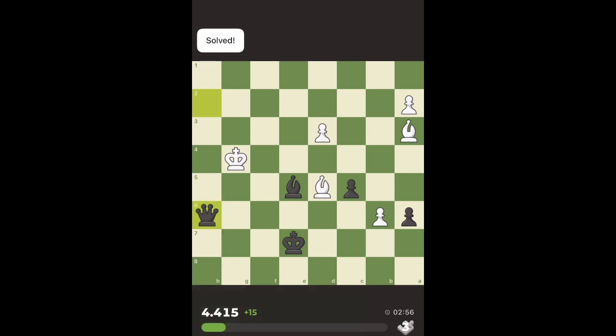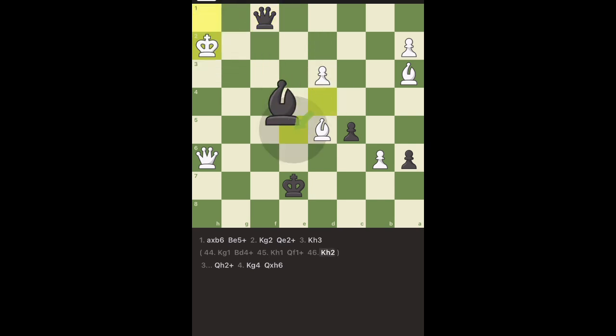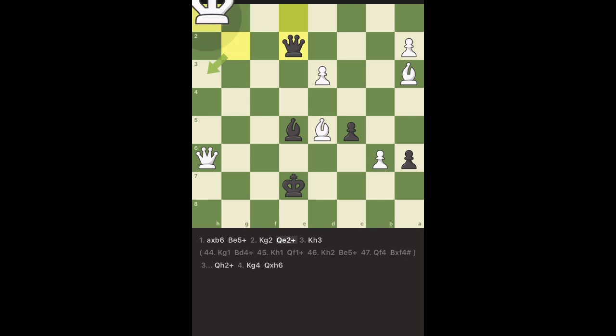Let me show what happens if it goes to g1 - it's the scissor mate we were discussing. If it goes to g1, I give this check forcing the king to go to h1, and then this check, king goes up, and our scissor mate is there. You should know the patterns - then it's easier to calculate. Either way, the g1 continuation was even more beautiful because it shows how the scissor mate works, but they decided to give up the queen instead.